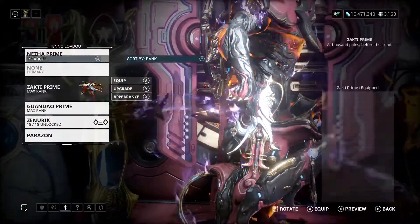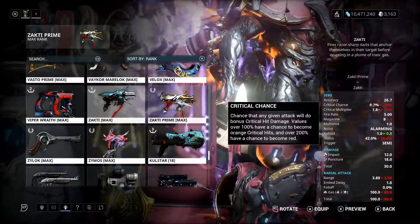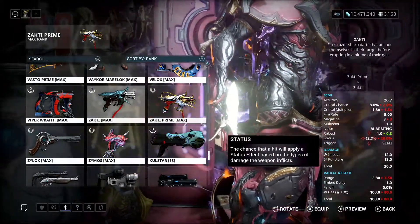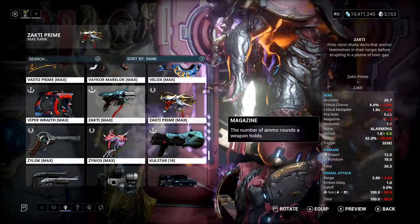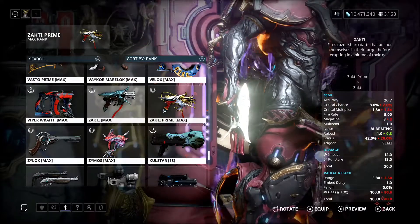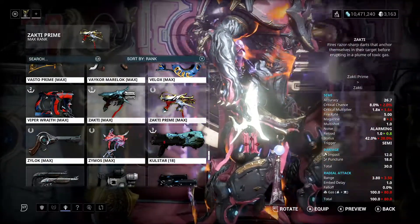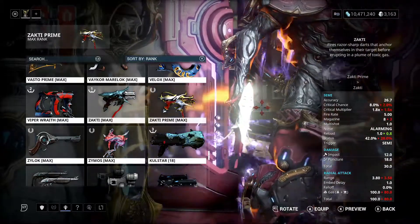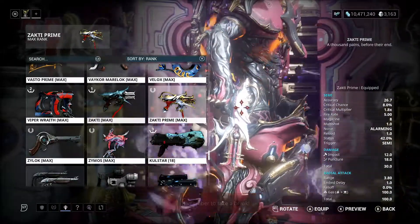And then this is the pistol — the Zaki Prime. If we compare it to the old Zaki, you can see the critical chance and damage is better, the status chance is a lot better — 42% is a big status. It has a slightly slower reload time, but it goes from three rounds in the magazine to eight, which is quite ridiculous. The base damage is increased from 80 gas damage to 100 gas damage, and it actually has a slightly bigger range as well, because this pistol shoots gas clouds — like a little grenade that hits the floor, a wall, or an enemy, sticks to it, and then after about a second it'll explode.